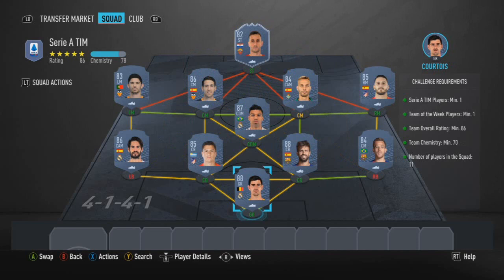For the Serie A squad requirement, we've gone with La Liga just to change things up — Courtois, Arthur, Pique, Jimenez, Isco, Guedes, Parejo, Casemiro, Canales, Koke, and then finishing off with informed Kalinic to satisfy the Serie A and weak player requirements. Kalinic is basically discard value anyway, so nothing too difficult. You'll get a small rare gold players pack and a rare electrum players pack.